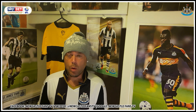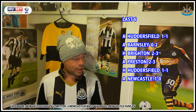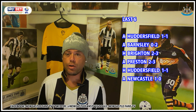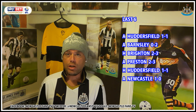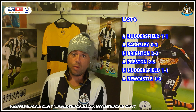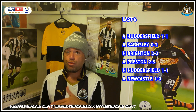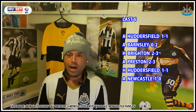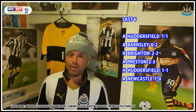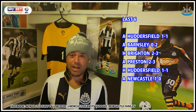Let's begin with the form guide. Looking at Blackburn's last six results: they got a good point against Huddersfield, 1-1 away; a poor result away at Barnsley, 2-0 defeat; they got beat by Brighton 3-2 at home; beat by Preston, their local rivals, 3-2 as well; drew Huddersfield 1-1 again; and of course they beat us away at St James' Park, which was very disappointing. They've picked up just 5 points from those 6 games.